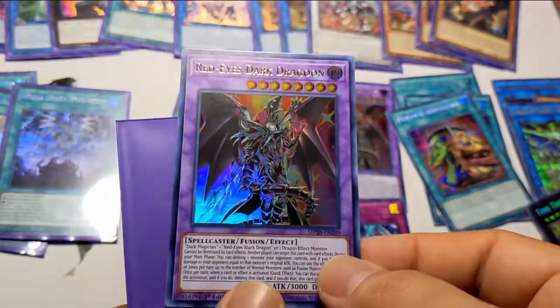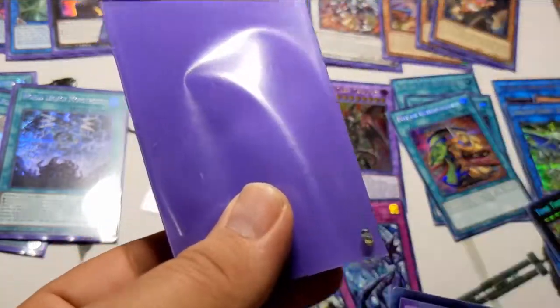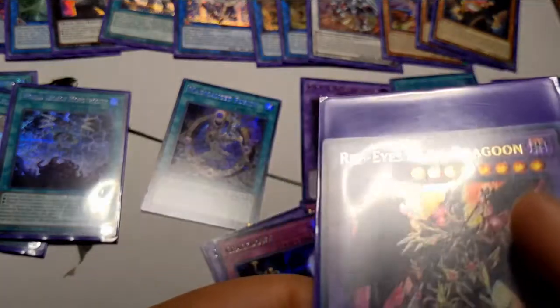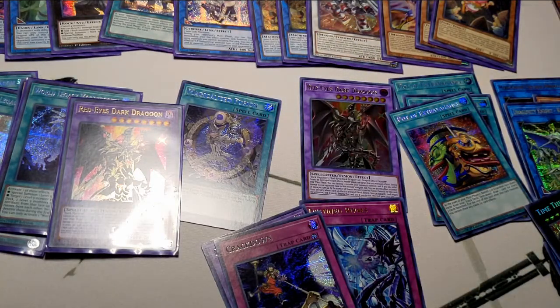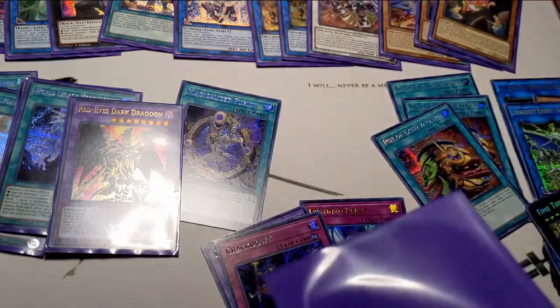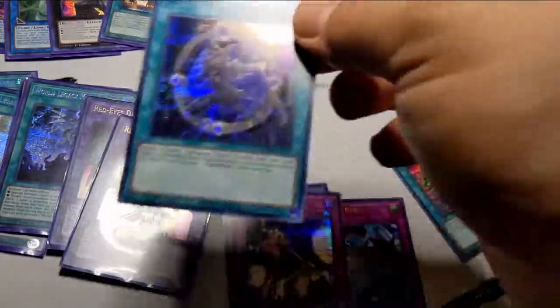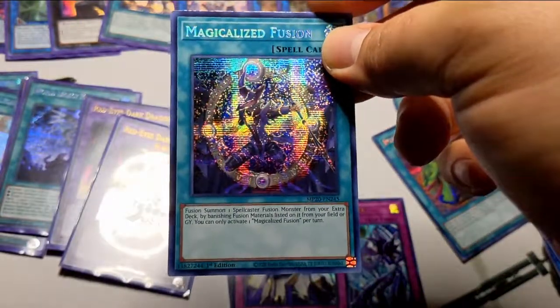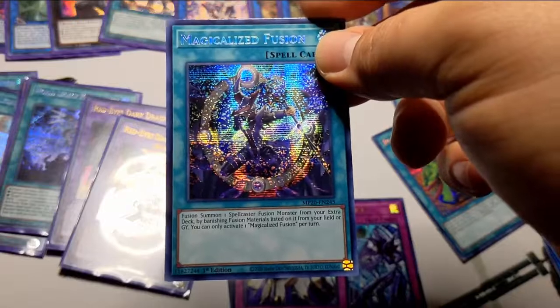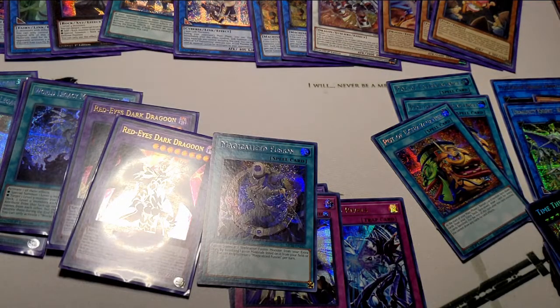This Red-Eyes Dark Dragoon though — this card is changing the game. Not for the better, but it's changing the game. Running out of purples. Let's get the second Red-Eyes — beautiful. Magicalized Fusion — I don't know exactly what this card does, but all I know is you can bring up a Fusion Spell Caster Monster, which fits with Red-Eyes Dark Dragoon. So I say it's good.